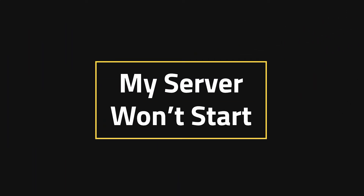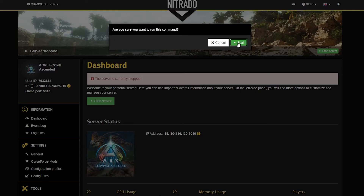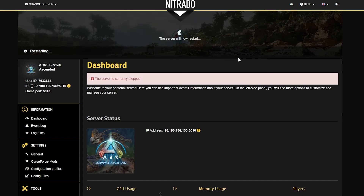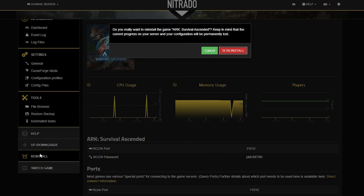My server won't start. Now, in the case that the mods and the server settings and everything should be working just fine but it still won't load up, there are a couple of things you can do. The first would be to remove the mods that you've added since the last time it was working. For example, if you remove one mod and it starts to work, then that must have been the problem. The same goes for any settings that also exist. But if none of these things work, you can always do a hard reinstall — just keep in mind it will wipe everything.